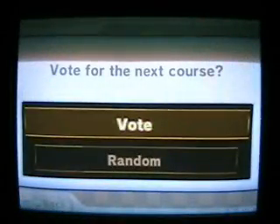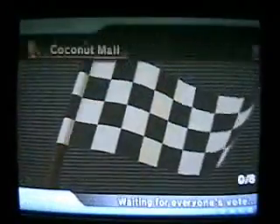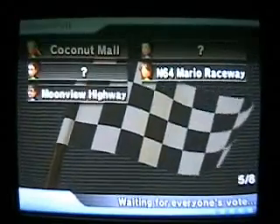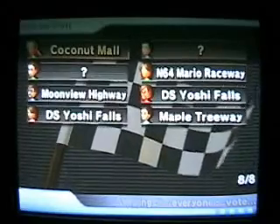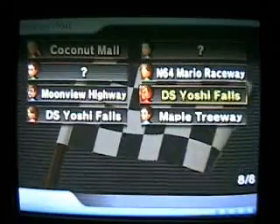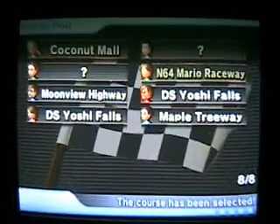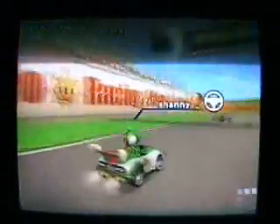We vote for a race course that we like, and everybody puts their vote in. The question marks are all random — people that have just chosen random things — and so it just goes through and randomly chooses one of the tracks that people have chosen. It looks like I'm going to be racing against eight players here.